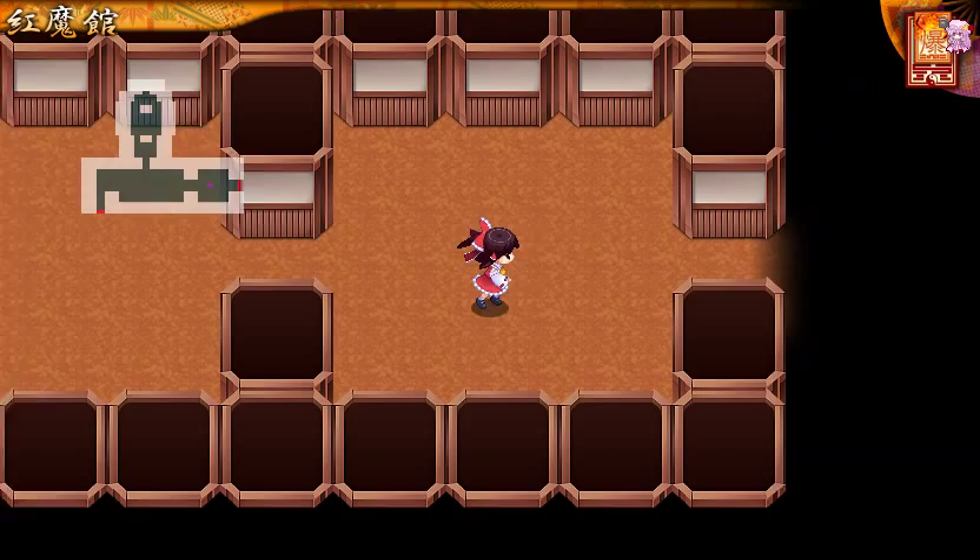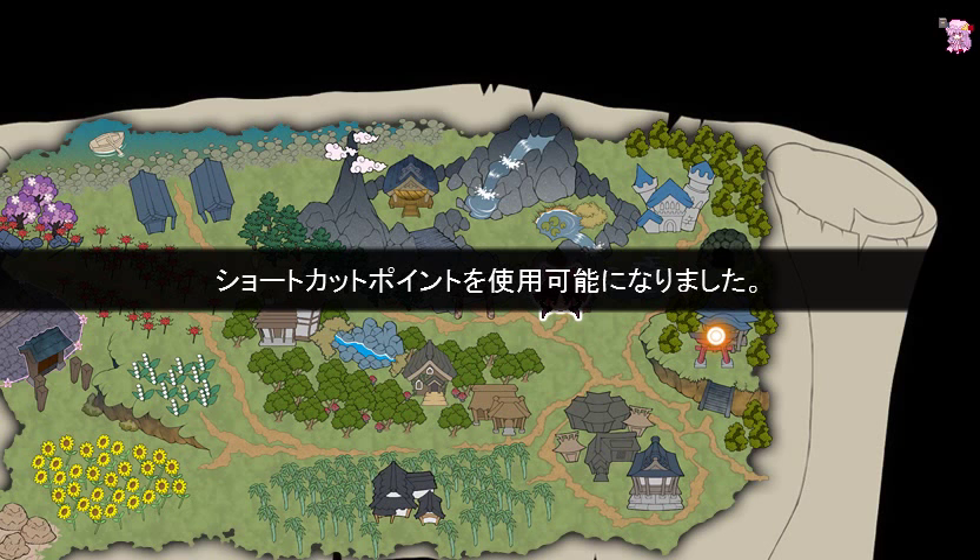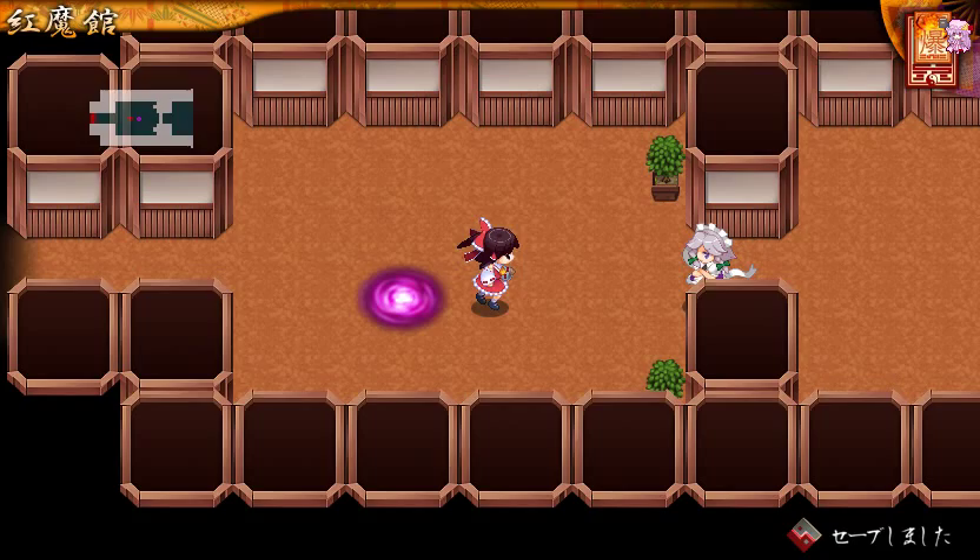We have our first boss battle and a shortcut portal. Basically that just allows you to teleport directly to where that portal was, saving you from walking all the way back there.